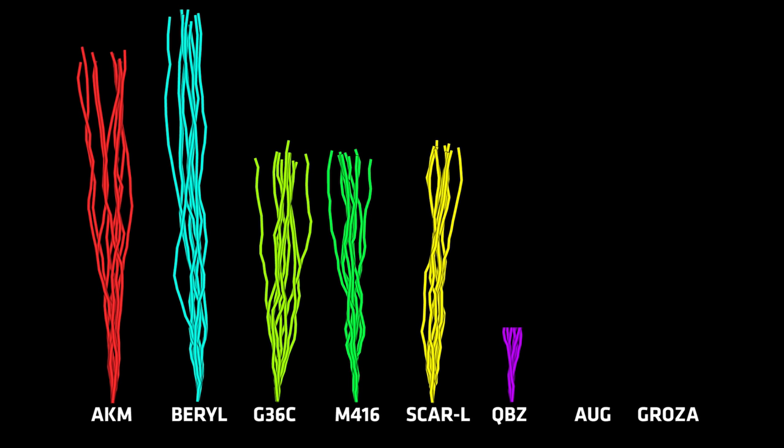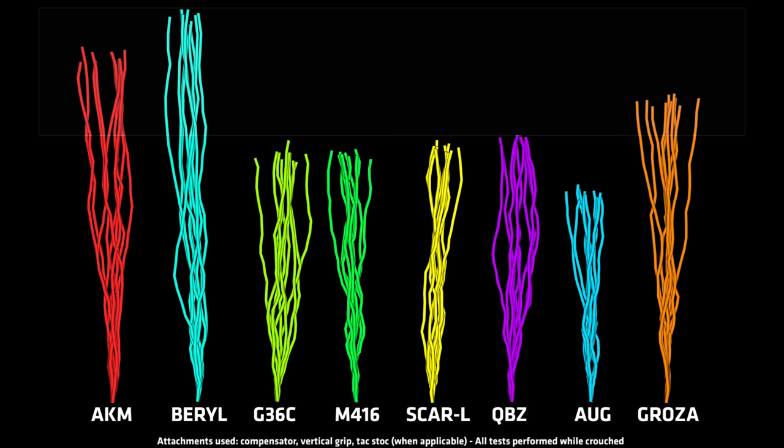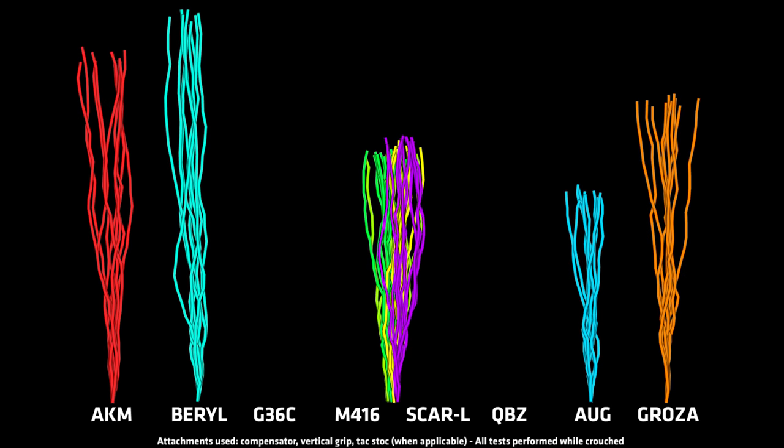Not surprisingly, the Beryl has the most vertical recoil, while the AUG has the lowest. The AKM and the Groza are to be found in the top 3 for most vertical recoil, and the G36C, M416, SCAR-L, and QBZ are quite close together.